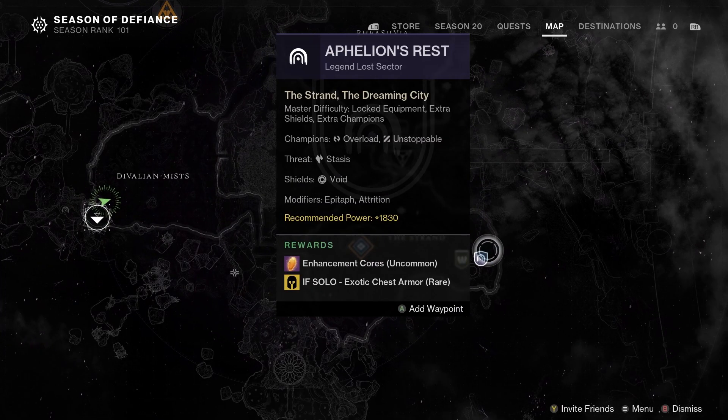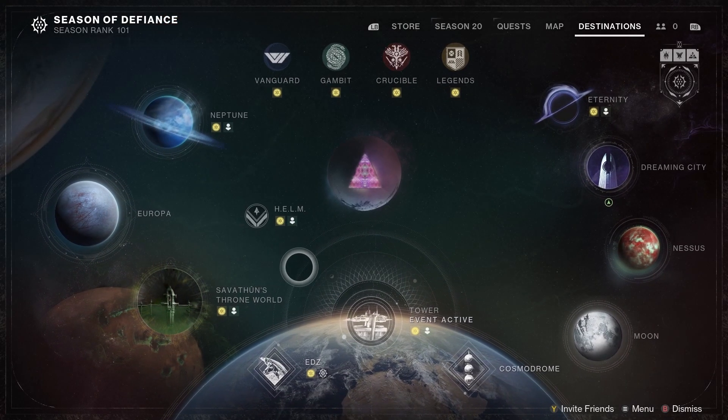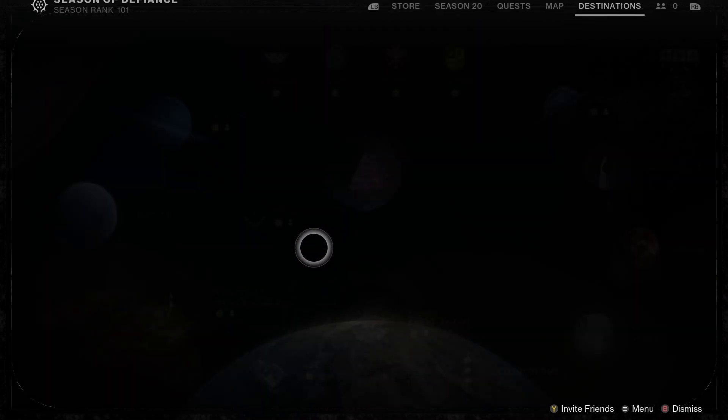What is up YouTube, we're back with another video and we're here for a Legend Lost Sector guide for Aphelion's Rest, which is located in the Dreaming City. Go to your destinations, go to the right side of your map, and then go to Dreaming City. Spawn in the only spawn over here in Divalian Mists.